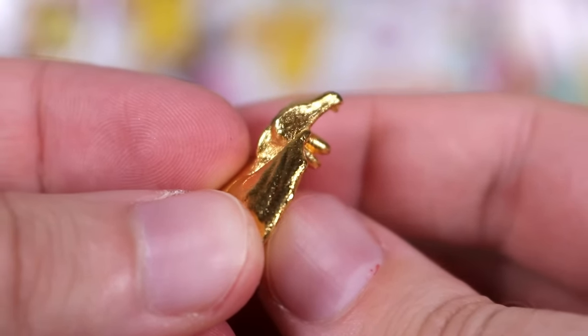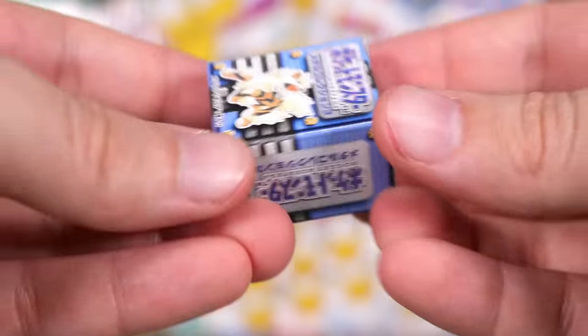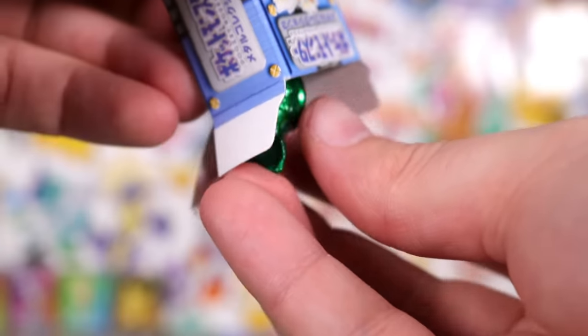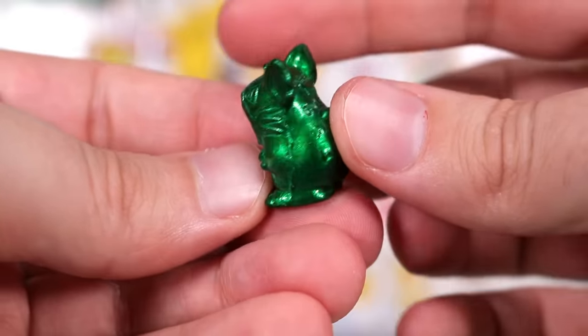You can pack it up there, folks — it has been done. He came from an Arcanine box. Maybe we can get a different colored Charizard if we have more Arcanine boxes. I thought that was Wartortle for a second. Raticate Green, Part 5 — what do we have?